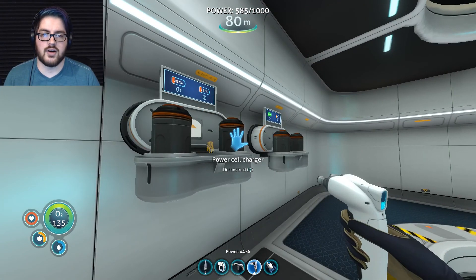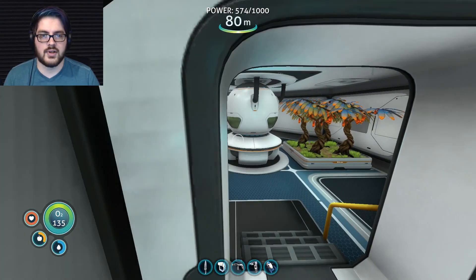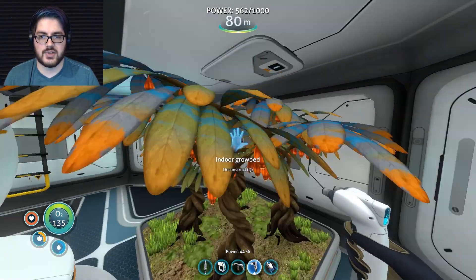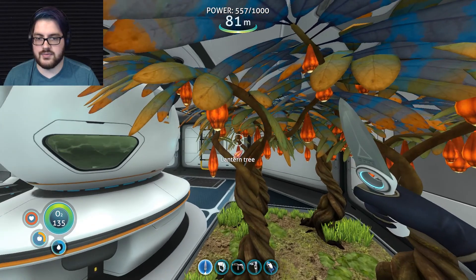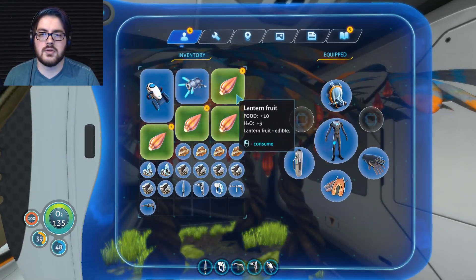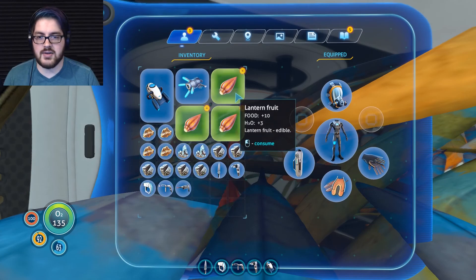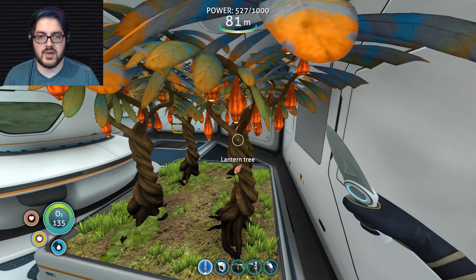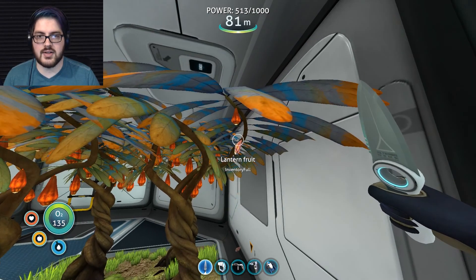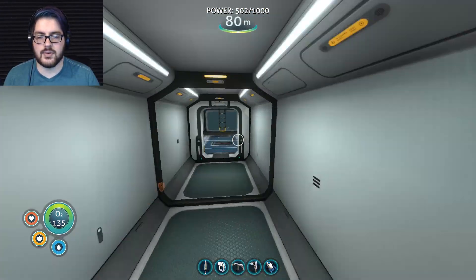I can deal with that, and now you're all charging, you're all fine. The base's power is going slowly down but that's why we have two power sources. I'm keeping the filtration machine off for right now because goodness gracious, I don't need it. Can I break a lantern tree? I don't think I can. So we've got those power cells charging — once those are done I can put the ones from the cyclops in there, and I'll have a pretty good setup for exploring.